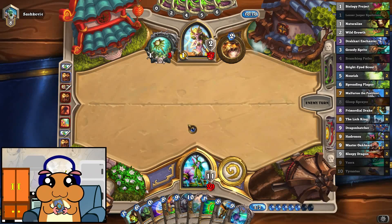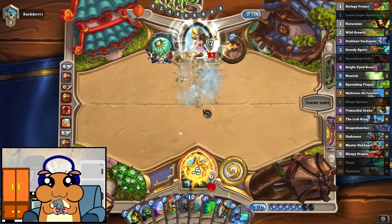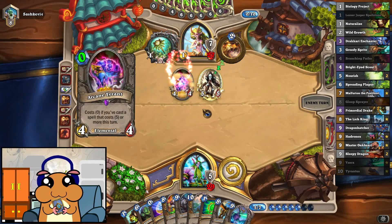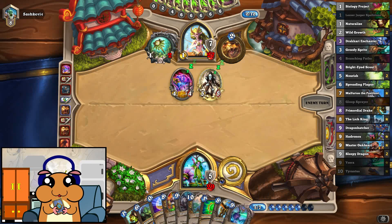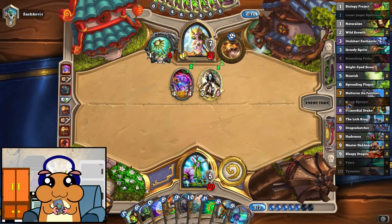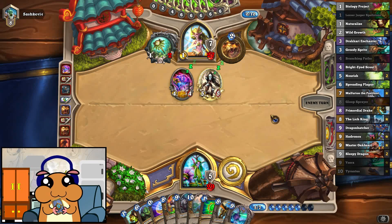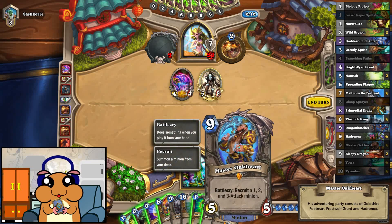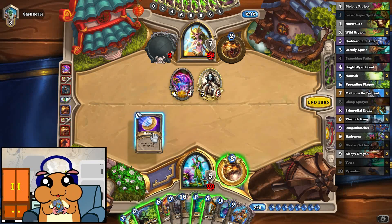Next turn we can play the Dragon Hatcher. There it is. Super annoying. Our draw has been so shitty. Just imagine if the Bright-Eyed Scout had hit the Tyrantus — that would've been game over right there. What can we pull with this? We can pull this thing, that thing. Oh, there's another Dragon Hatcher. I guess that makes sense then.